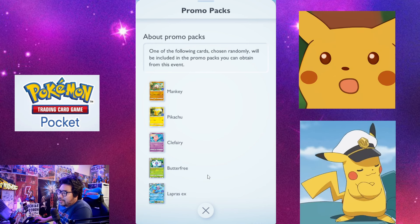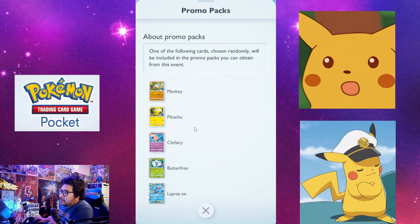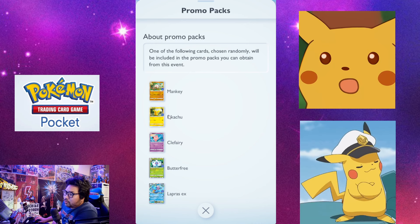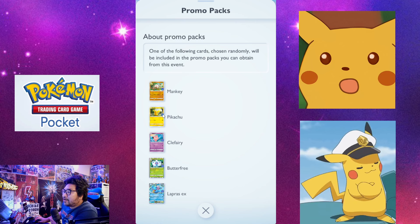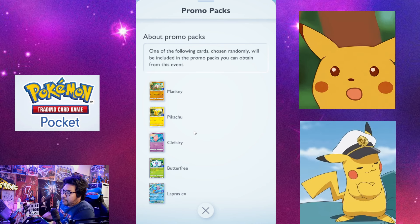There's also a Pikachu promo. If you want a fully electric-type deck together with Pikachu, Zapdos, Voltorb, and Raichu together with Lieutenant Surge, this is going to be really crazy. They'll give this one to you if your RNG is good.